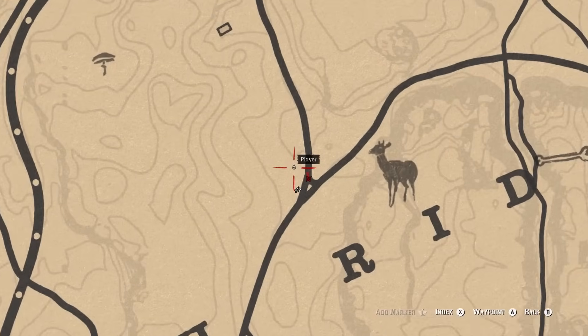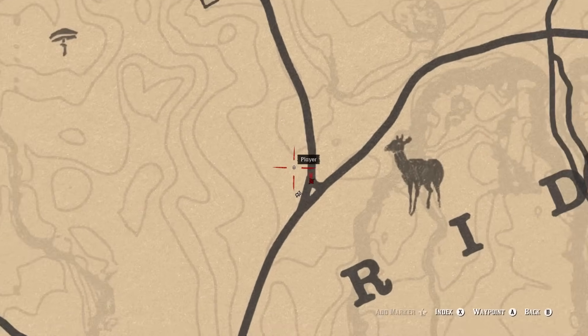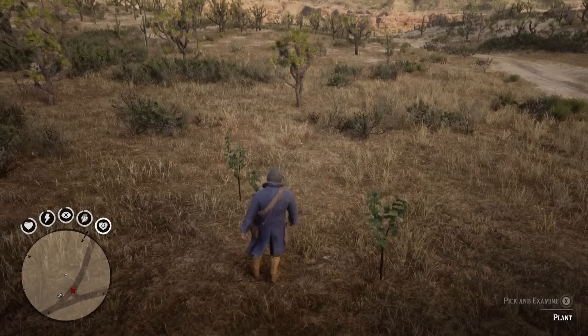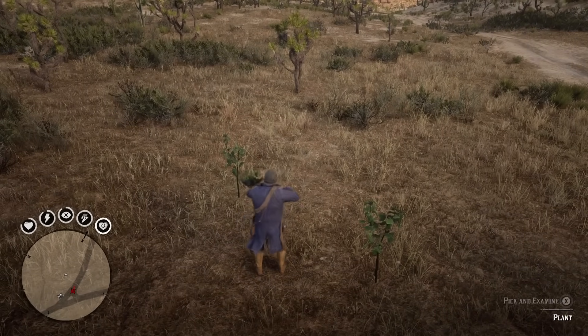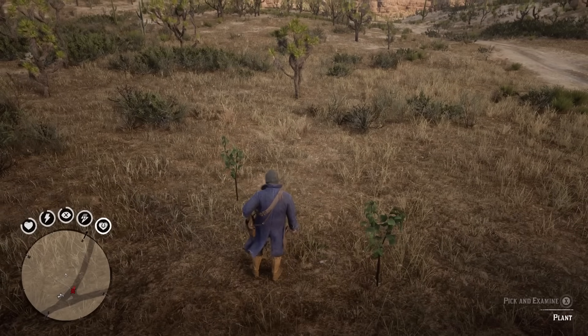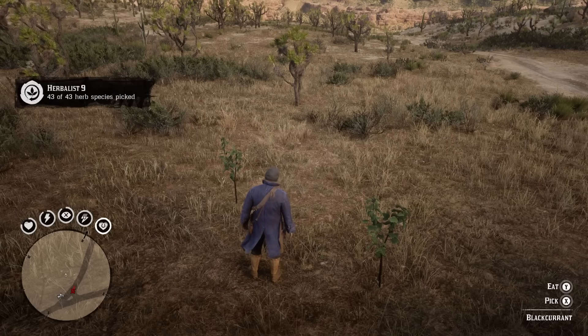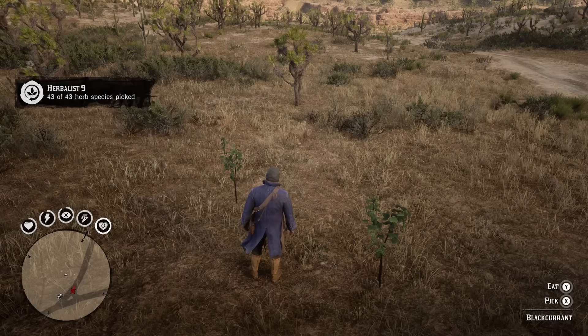And then finally, just a bit north from there, we find black currant, right near the R in Gaptooth Ridge. And there you have it — that's all 43 plants in Red Dead Redemption 2, all collected.